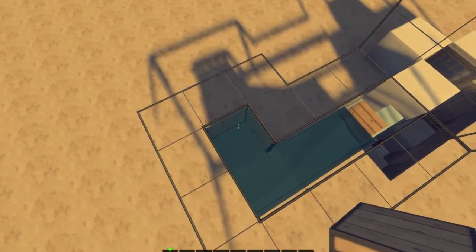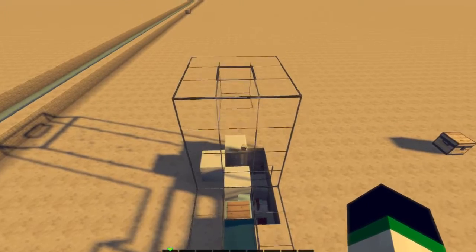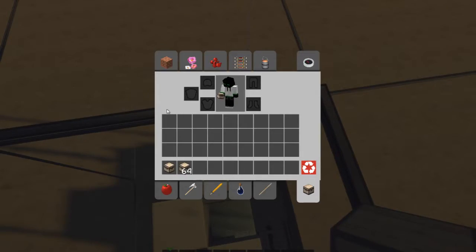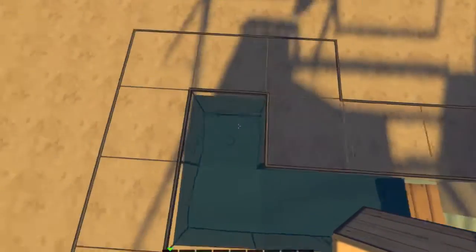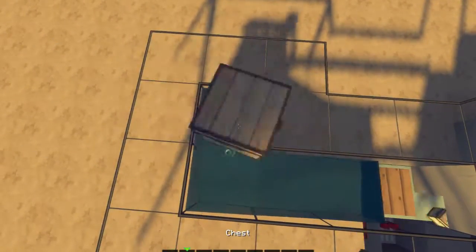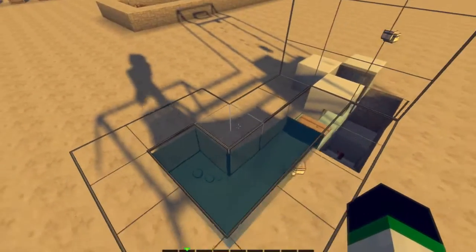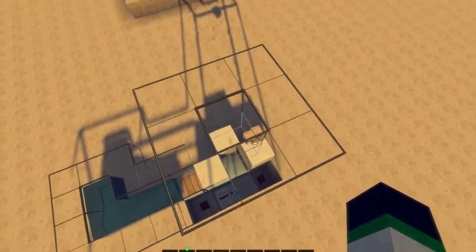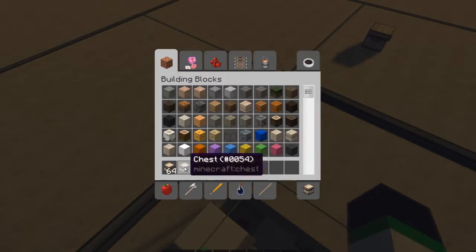I'll just show you an example of it working right now. As you can see, I get my chests up at the top. Now if I take 64 chests and put them in here, some separately, some together, I should get 64 plus 1. And I do! It works!